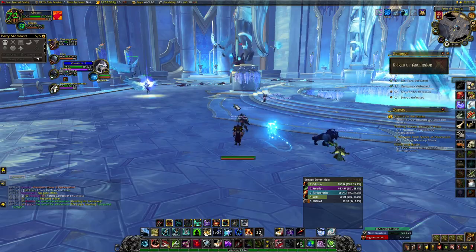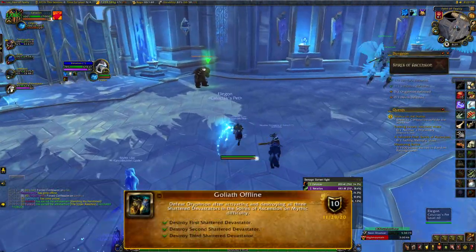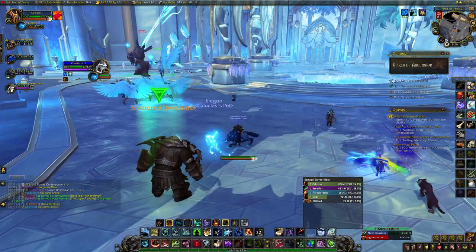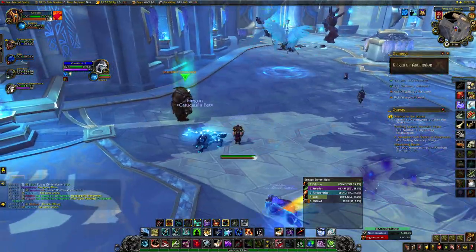Next, let's go to Spires of Ascension. The first achievement here is called Goliath Offline and it's from the third boss, Oryphrion. The setup for this achievement is to clear all of the trash in this room since the boss has to be dragged around it and you don't want to worry about trash during the fight. There are three Shattered Devastators located around the room that need to be activated and killed.